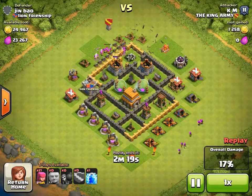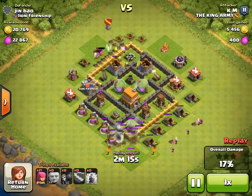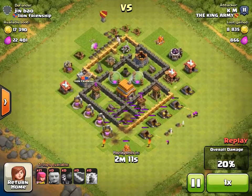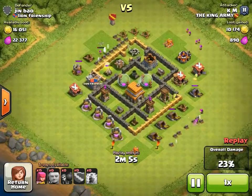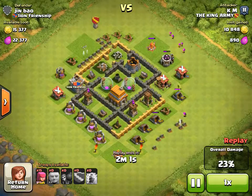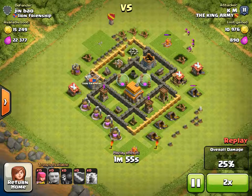I'm going to show you my Town Hall 5 base. And I don't see the point why they put the lightning spell at the air defense. Well, just do this. I don't know. Just going to make it faster.